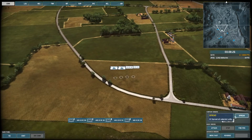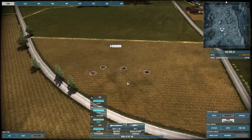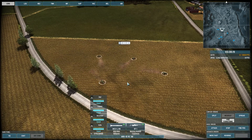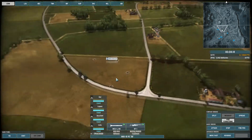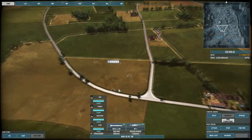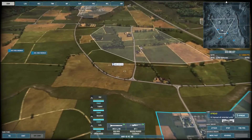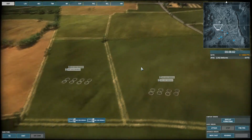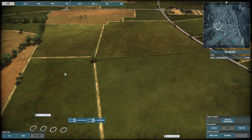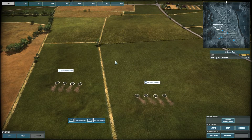The last order in this section is the spread order, which will allow you to spread your units. This is most efficient against two types of attacks: the artillery attack, as shells won't be able to hit every single unit, and air bombing runs, which for the same reason won't hit every unit. There is also the classic left-click and drag on the ground to create a line formation with your units.